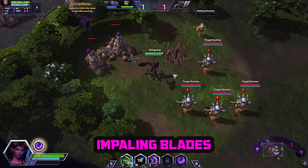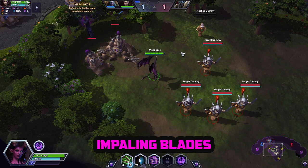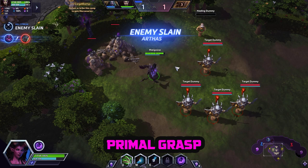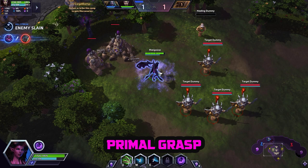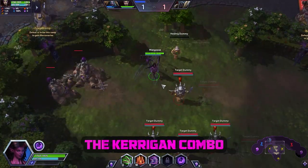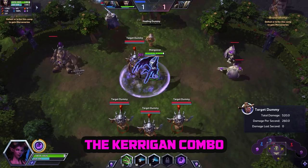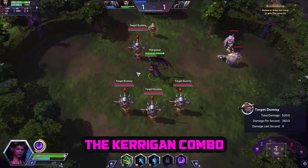Her W, Impaling Blades, lets you put down a little AoE that shoots up blades after a delay that stuns targets. Her E, Primal Grasp, lets you pull people back in a cone and then you have a small explosion of damage around you after a delay. So what you want to do is place Impaling Blades, then pull enemies into the stun and keep them in range for the explosion.